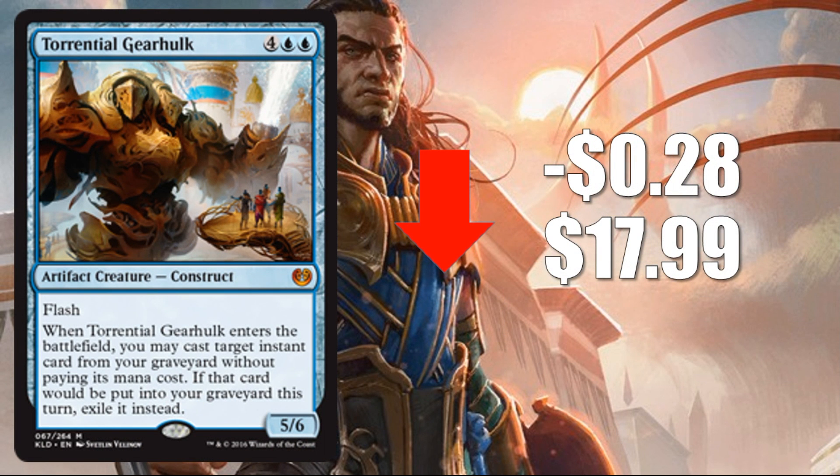Coming in at number five: Torrential Gearhulk, down 28 cents to $17.99. Not a huge loss. The card is generally a powerhouse since it came out in Kaladesh, but a lot of packs have been opened so there are many copies out there. Also, the advent of Ramunap Red has sent this card back a little — so many decks are running it, and Torrential Gearhulk has a hard time dealing with that. Some control decks have looked for other win conditions, and I do think this card will continue to slide a little bit.